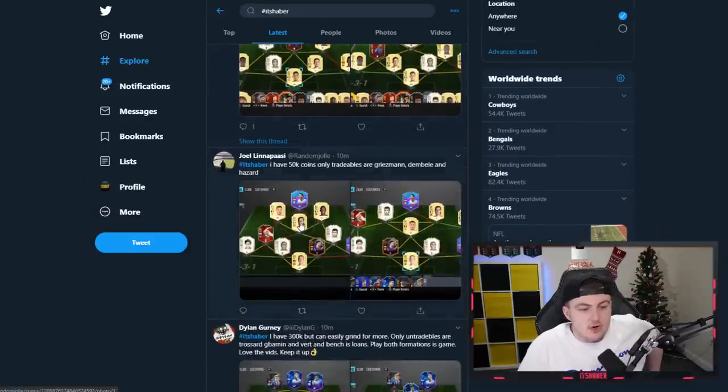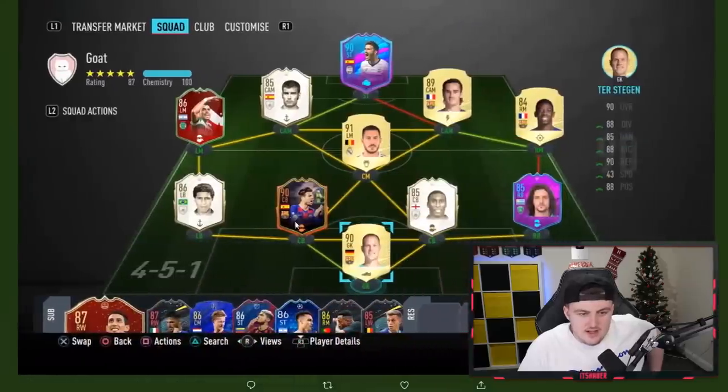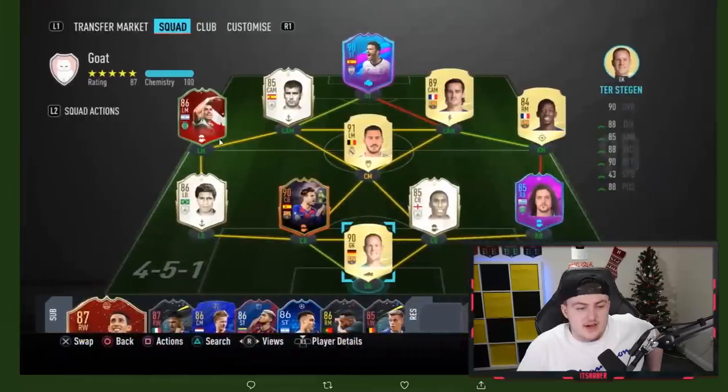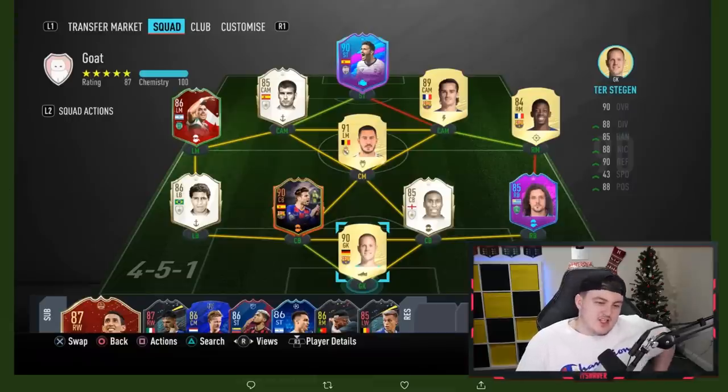The next one is from Joel, who says he has 50,000 coins. Only tradables are Griezmann, Dembele, and Hazard. So this is what his team's looking like. I actually like the idea of Akuna over here at left CDM, and then obviously Pep on the other CDM. I like that idea a lot - I've been thinking about it myself, actually, whether I should go with Akuna and use him as a centre mid.